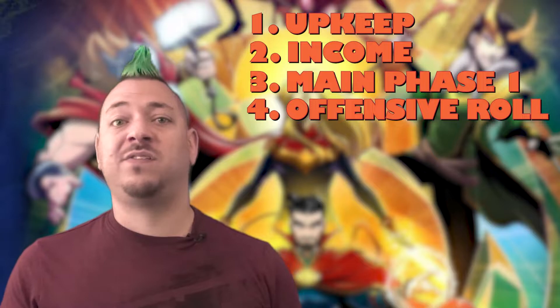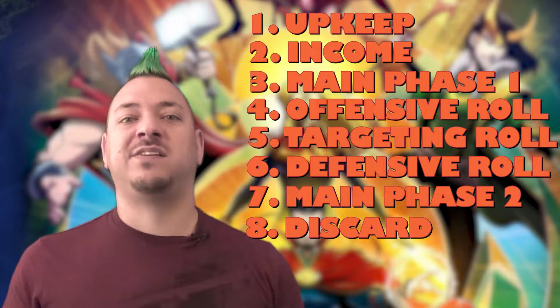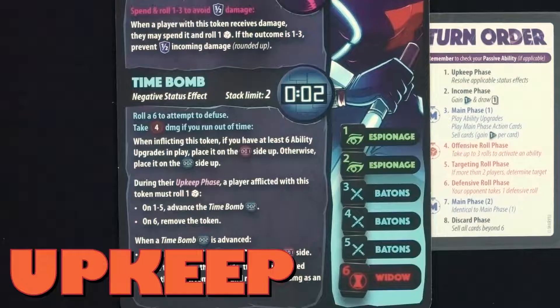Now I'll go into all the phases of a player's turn and how it works. Whoever takes the first turn of the game will skip the second phase, the income phase. After that, every turn is the same, going through each of the 8 steps. There are 8 phases to go through on a player's turn: Upkeep, Income, Main Phase 1, Offensive Roll Phase, Targeting Roll Phase, Defensive Roll Phase, Main Phase 2, and finally the Discard Phase.